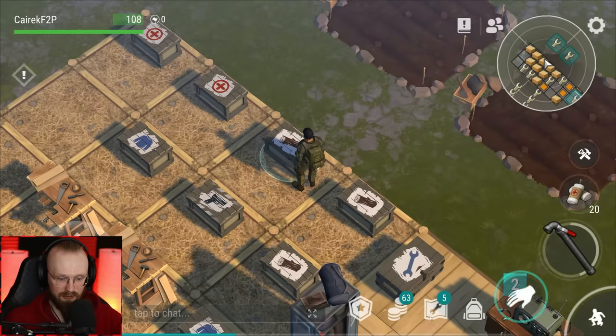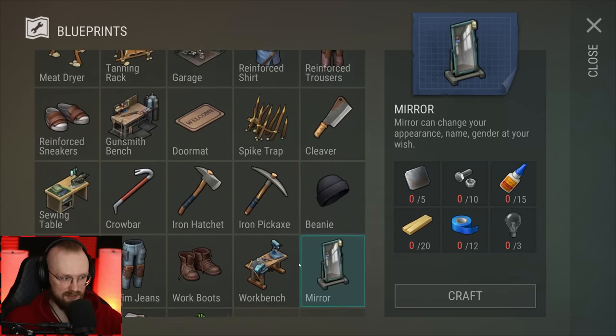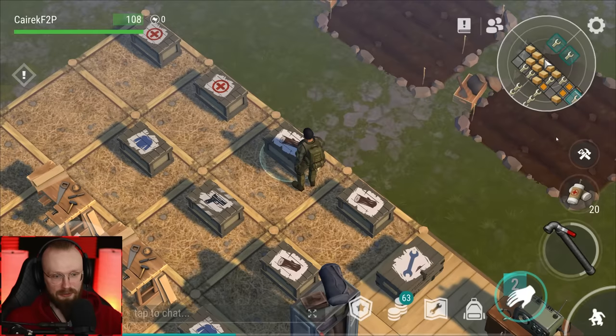In one of these chests we should have some more iron — let's get that. Check this out, we're going to craft some crowbars. We've also unlocked some new things. These crowbars are really cheap: all we need is just seven iron bars and three leather. Let's craft a few crowbars because we will absolutely need them.